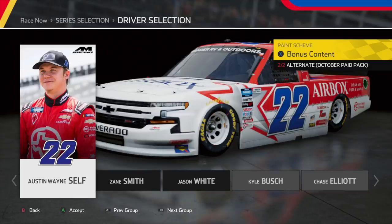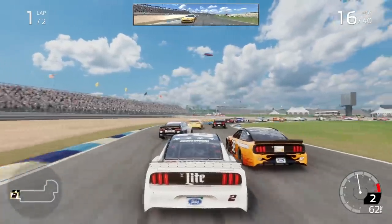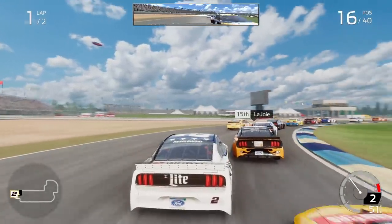And finally, heading to the final scheme of the October DLC, we have Austin Wayne Self's Airbox 22 Chevy Silverado. I love Austin Wayne's designs on this car, and if I'm not mistaken the Texas flag is still on the deck lid of his truck. It's a simple-looking scheme, very unique, and I have nothing to complain about with this truck. And just like that, we have wrapped up the October DLC.